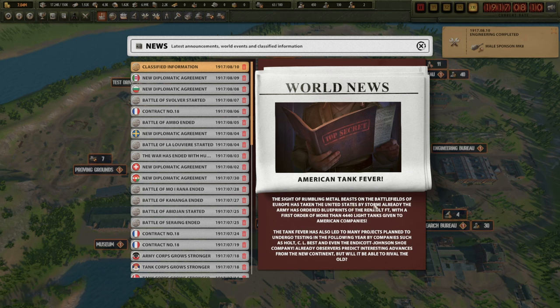Sight of the rumbling little beasts on the battlefield of Europe have taken the United States by storm. Already the army has ordered blueprints of the Renault F2 with a first order of more than 4,440 light tanks given to them. The tank fever has also led to many projects planned to undergo testing in the following year by companies such as Holt, Best, and even the Endicott Johnson Shoe Company. Already observers predict interesting advances from the new continent, but will it be able to rival the old?